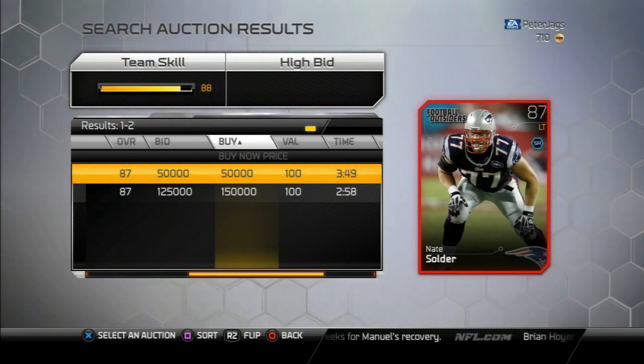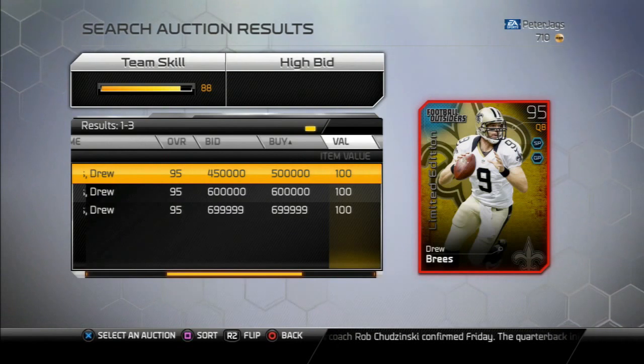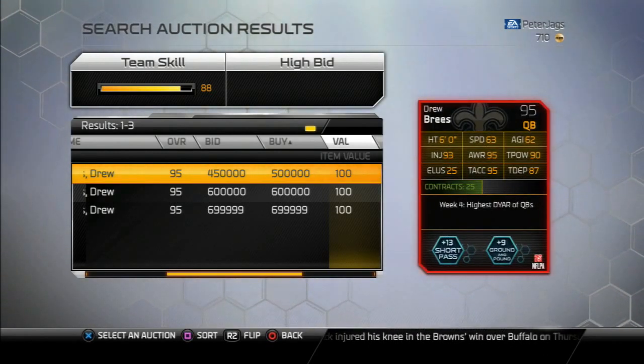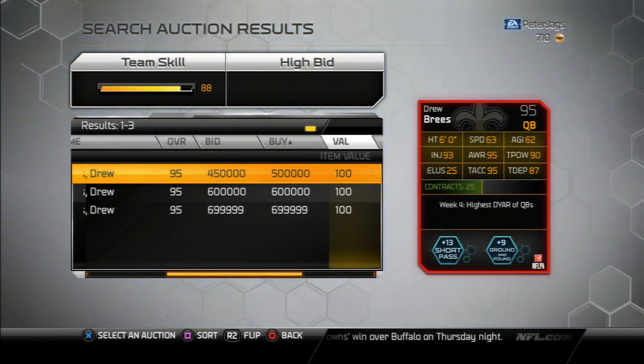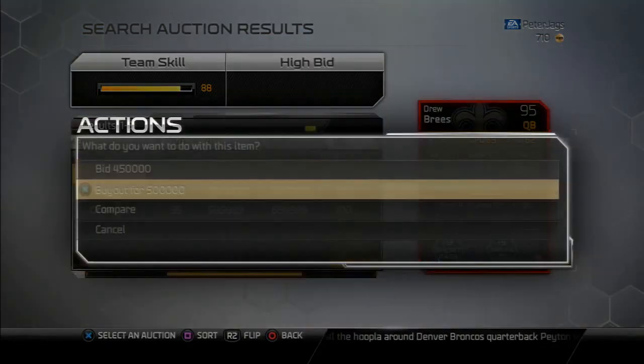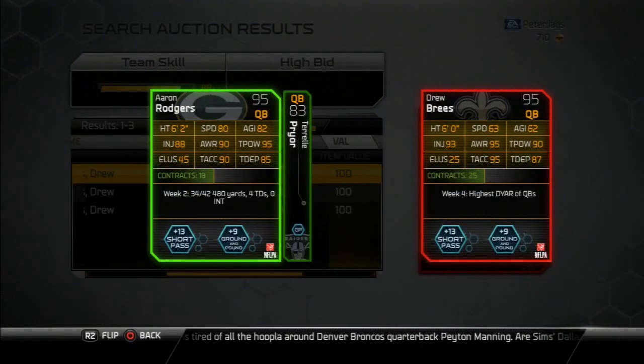Let's check out the Brees, who is 95 overall and should be a nice card. Here is the 95 overall Limited Edition Drew Brees — short pass and ground and pound chemistry. 63 speed, 62 agility, 95 awareness, 90 throw power, 95 throw accuracy, and 87 throw deep. He is decent but not great. Comparing him to the Fantasy Rogers I have, Brees is a more accurate QB, but higher awareness for QBs I almost see as a negative — it doesn't really mean anything when you're controlling them, and it brings their overall up. Awareness has a huge factor in how good a player's overall is.